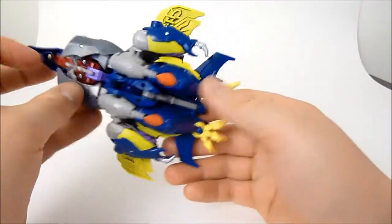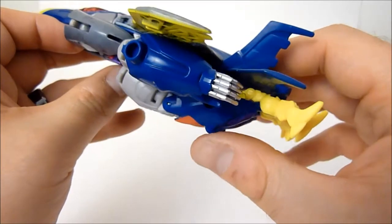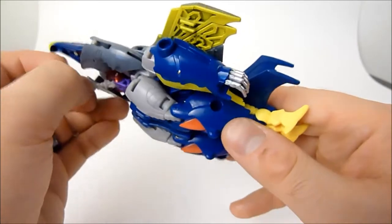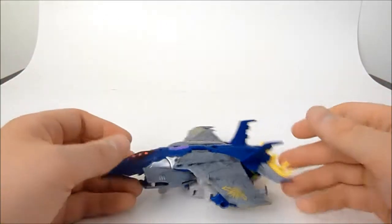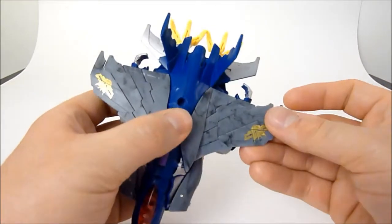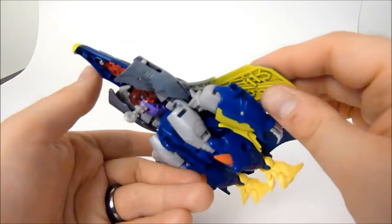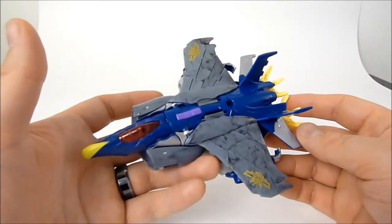There's not a whole heck of a lot to say about this mode. You've got little wheels molded on his legs and a front landing gear. And that's really it — there's not really much by way of articulation. You can do the wing-spread thing in this mode if you choose, though it's not necessarily meant to be done that way.